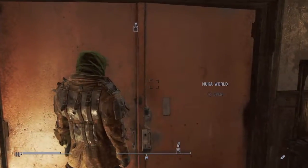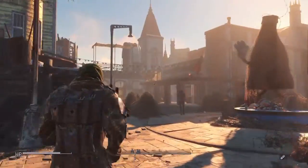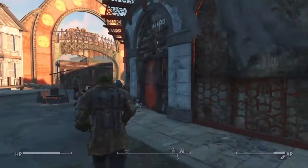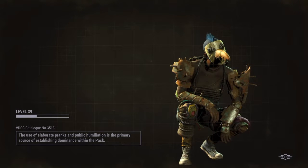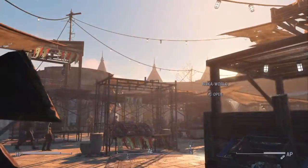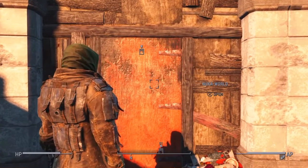Now you just want to exit the Parlor. Once you exit the Parlor, you just want to go to the Nuka Market. So let me just go over there right now. Once you enter the Nuka Market, you literally don't even have to do anything — you just want to go back into Nuka World.